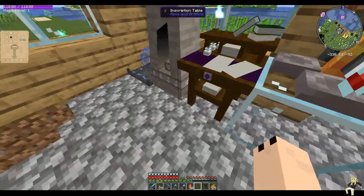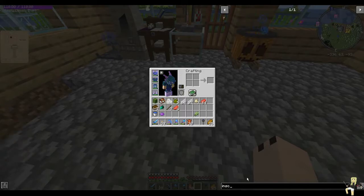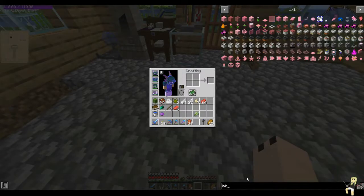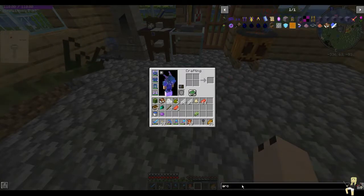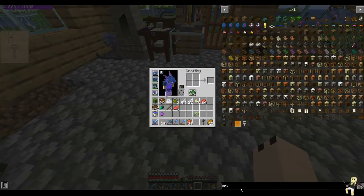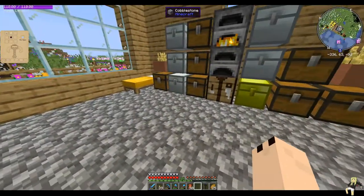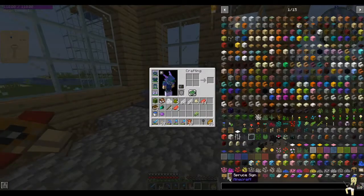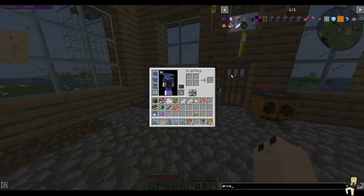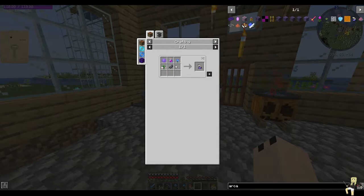So the arcanist ink — this is the one that actually got me. The potion itself requires an uncraftable potion and it wouldn't work. So I'll show you what I mean.